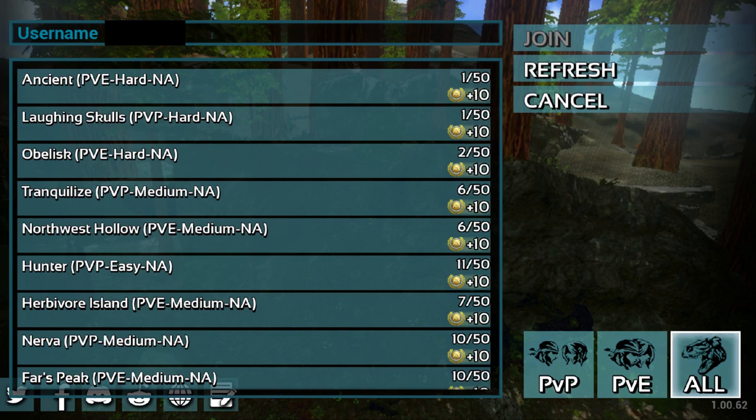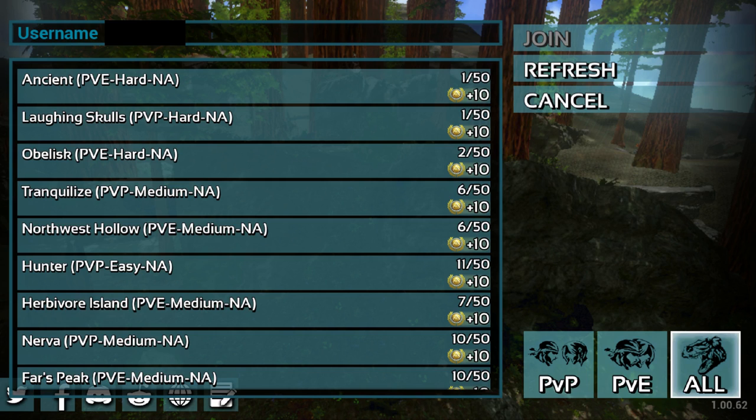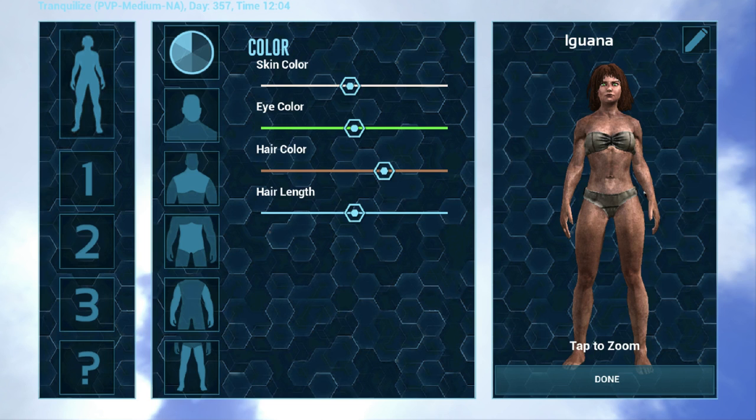For now I'm going to hit the cancel button and we are going to look at the Play ARK option. If you go back to this screen and click Play ARK, that is going to let you join a single-player game. The first thing it's going to bring up is this menu — your character selection menu.